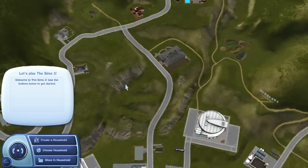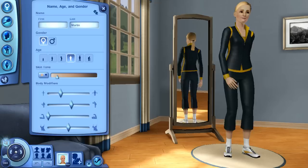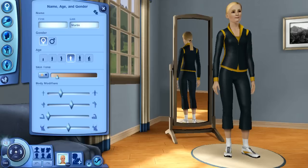So this is Starlight Shores. We're probably going to start at this main house, because I'm probably thinking about making two Sims. Maybe a dog or a cat, I don't know. But I'll see what I can do. I already got their last name — I think Martin is their last name. I don't know about their first name. So I'll just give a random name,